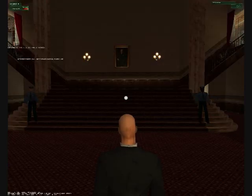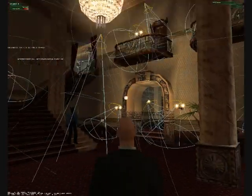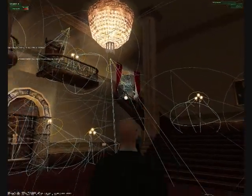Lighting. Press Shift+F6 and you'll see all the lighting of the area — where the light falls, its shape, how much of it there is. It's all shown especially in rooms with lots of light.